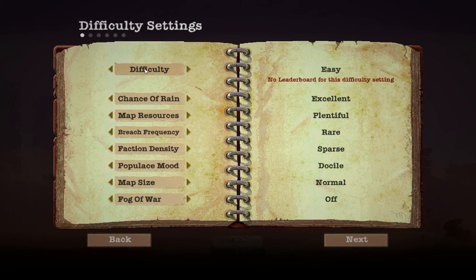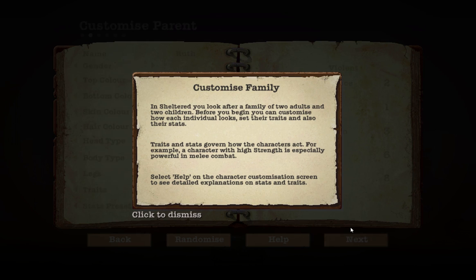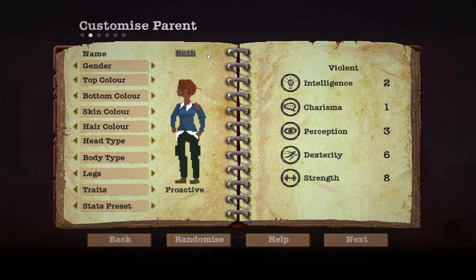I'll just hop on easy for the first one here, I'll leave all this stuff off, and we'll see how far we get. You can pause that if you want to read it. Basically what it's saying is traits determine what family members are good at, and we get two adults and two children each time.